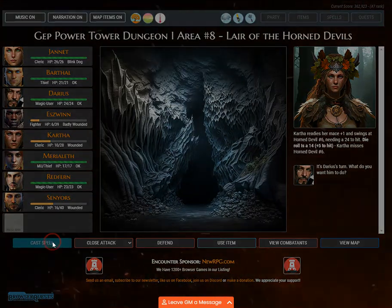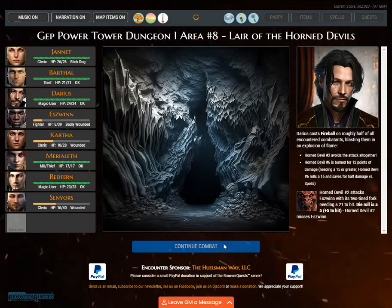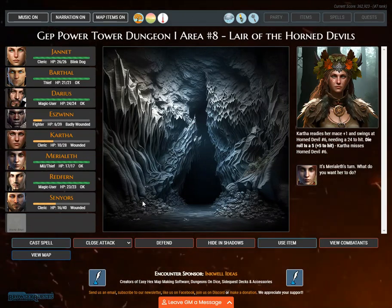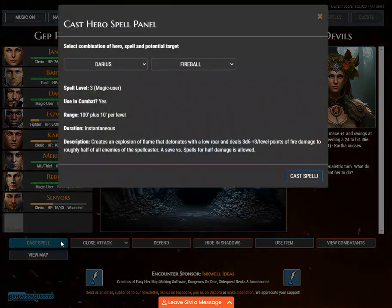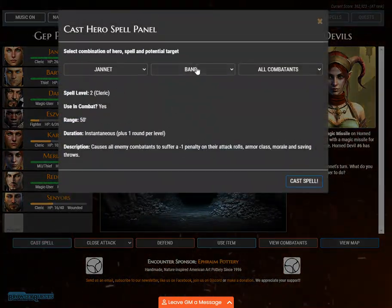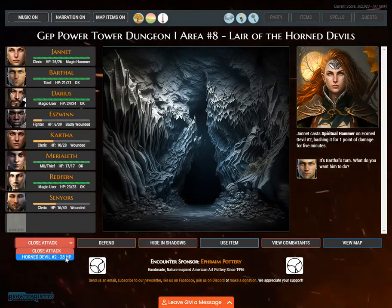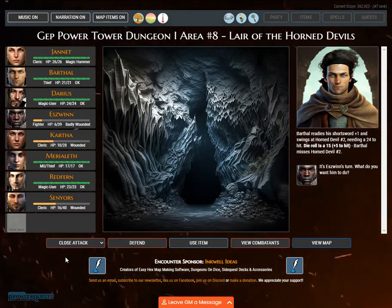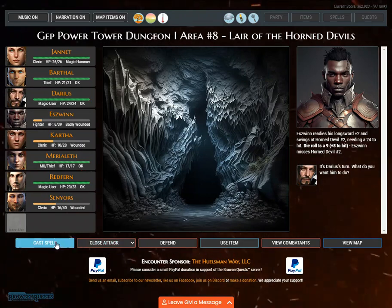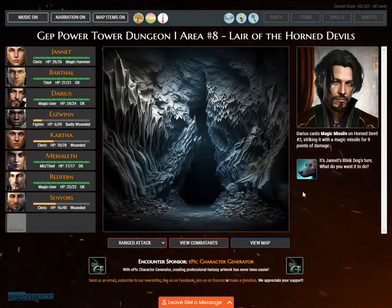Kartha readies her mace plus one and swings at Horned devil number three. Darius casts fireball on roughly half of all encountered combatants. A new combat round begins. Eswin and Kartha swing at Horned devil number six, needing a 24. Murieleth casts magic missile on Horned devil number six. Janette casts spiritual hammer on Horned devil number two, bashing it for 1 point. Barthal readies his shortsword at Horned devil number two, needing a 24 to hit — die roll 15 plus 5, Barthal misses. Darius casts magic missile on Horned devil number two for 9 points of damage.